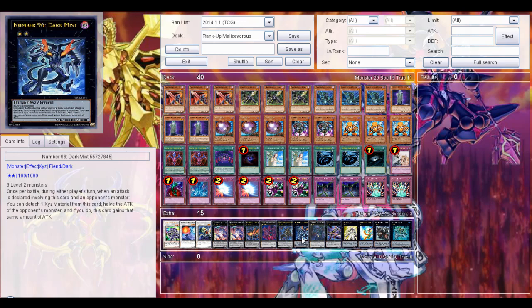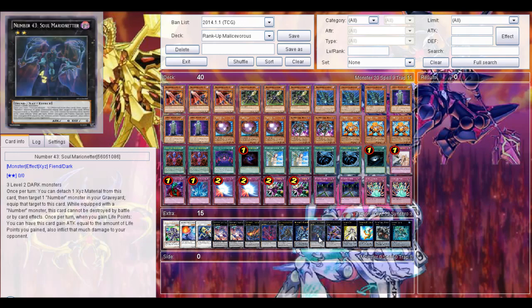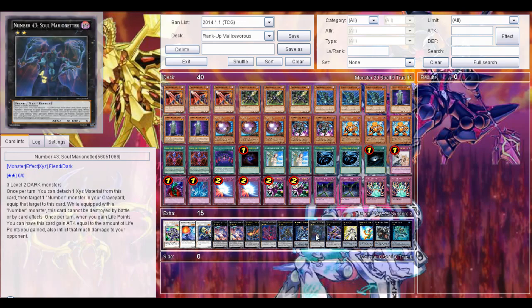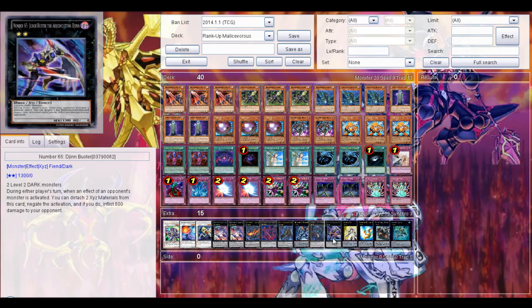Then Number 96 Dark Mist — of course really good, I think you probably already know its effect because it's been out for quite a while. Then Number 45 Crumble Logos the Premier of Chaos — I've always said this is not generic; it requires three Level 2 Dark monsters. Once per turn it detaches one Xyz Material from this card, then targets one Number monster in your graveyard and equips that Number monster to this card. While equipping the Number monster, this card cannot be destroyed by battle or card effects — so almost indestructible, though of course there are card effects that bypass that. Once per turn, when you gain life points, this card gains attack equal to the amount of life points gained and deals that as damage to your opponent. Really good if you use a life point gaining effect — that's why I also run Eyes of Gaia to make Number 45's effect really effective.